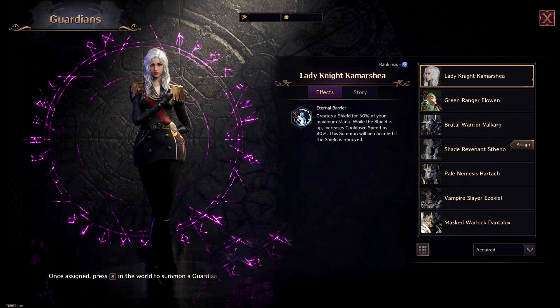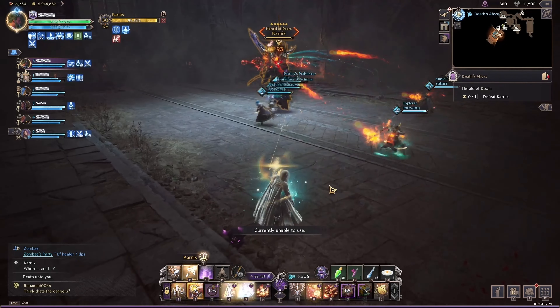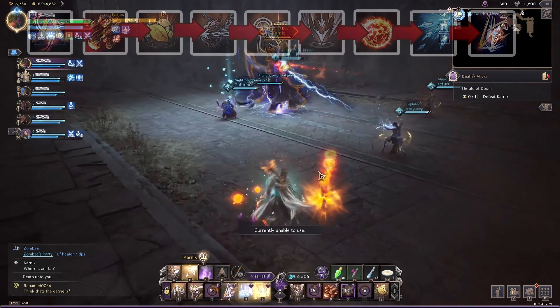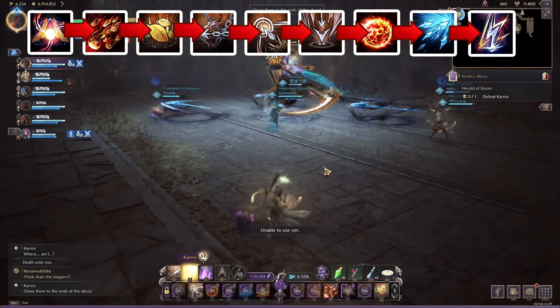Next up is our guardian choice and the best one is the Lady Knight Commercea. If you consistently find yourself running out of mana then she is the one for you. And finally we have come to the gameplay. So the highest damage rotation is to use High Focus, then Hellfire Rain, then Nature's Blessing, then Ensnaring Arrow, then Decisive Sniping.